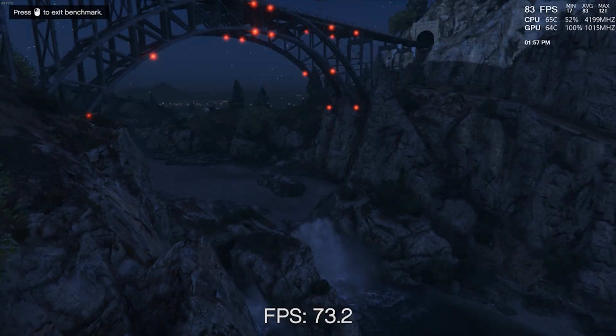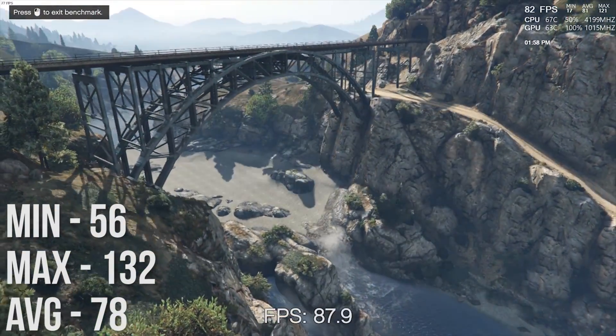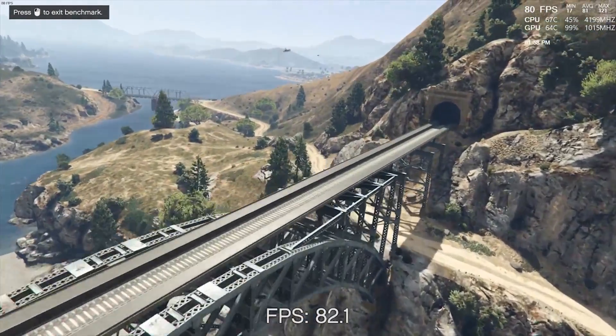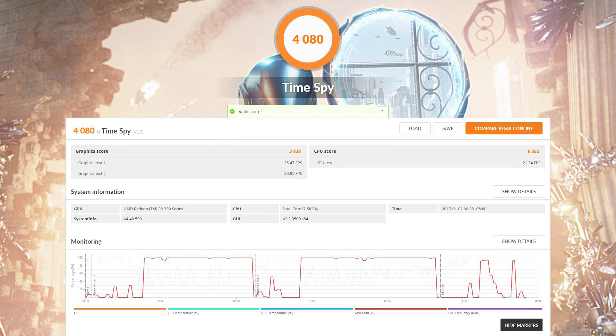Next up is GTA 5 with the ultra preset. We get a minimum of 56, a max of 132, and an average of 78. This is using the built-in benchmark utility in GTA 5, just to note. Lastly we have 3DMark. With Firestrike, we get a system score of 11,182 and a GPU score of 12,503. In Timespy, we get a system score of 4,080 and a graphics score of 3,838.